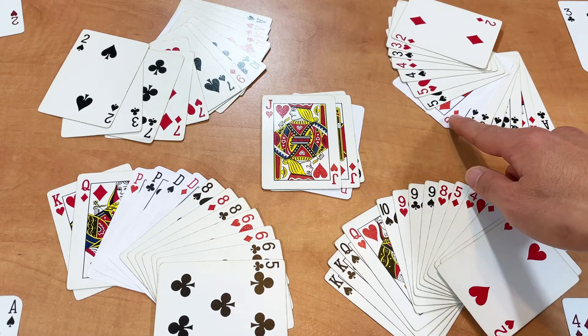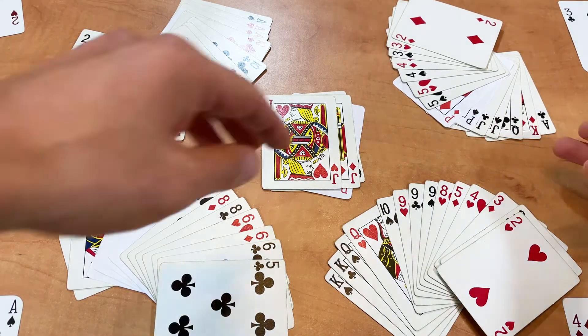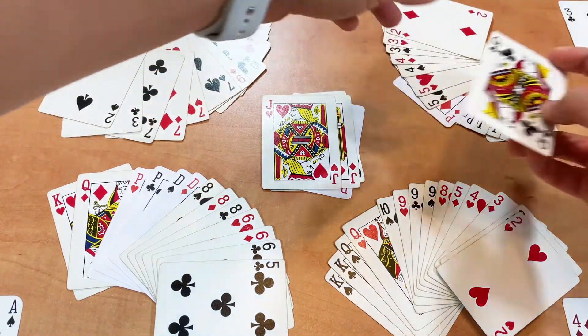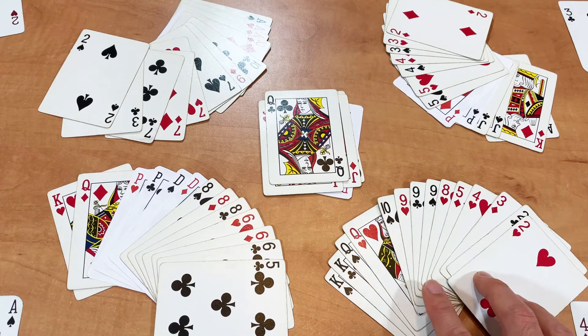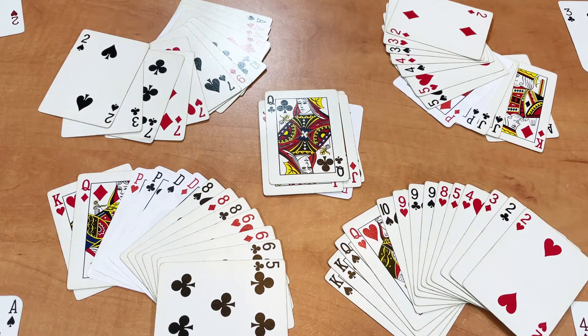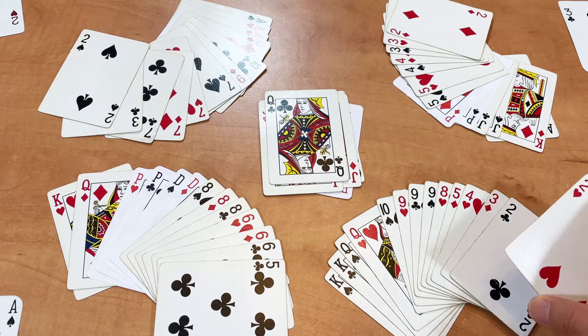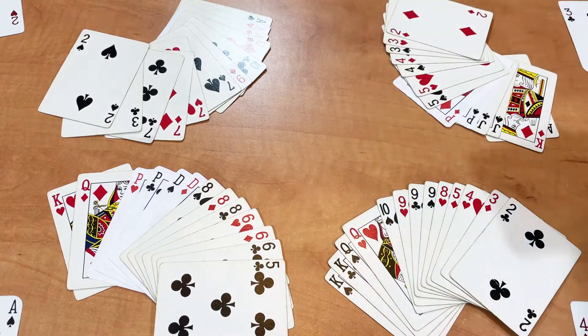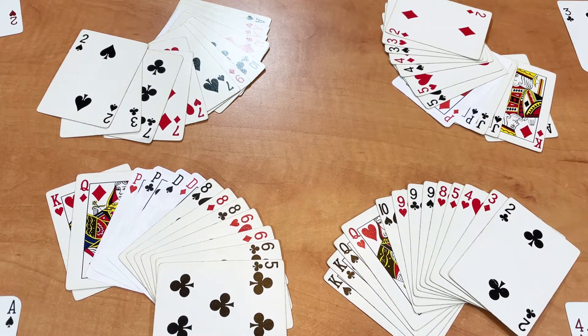Player three has two jacks, but it's better to keep those together, so player three plays the queen. At this point, player four can either pass or clear. Since they have a couple of clear cards, they'll clear. Since player four cleared, they get to start next.